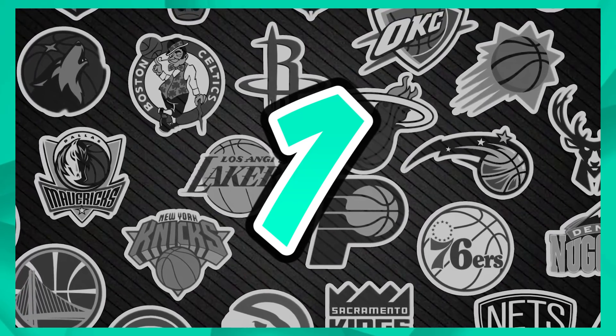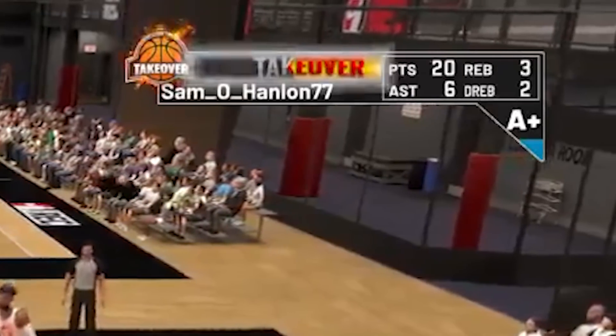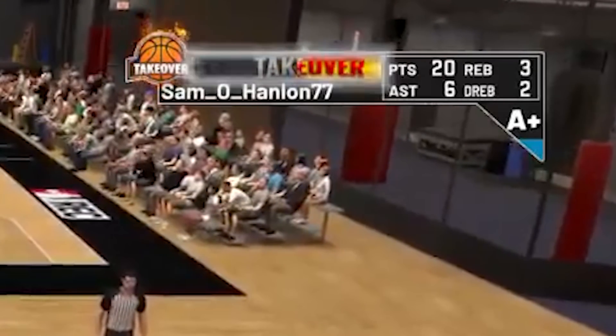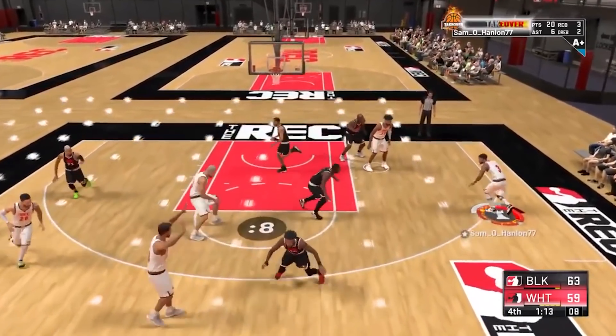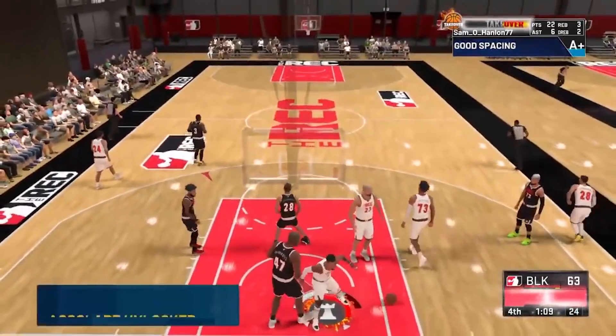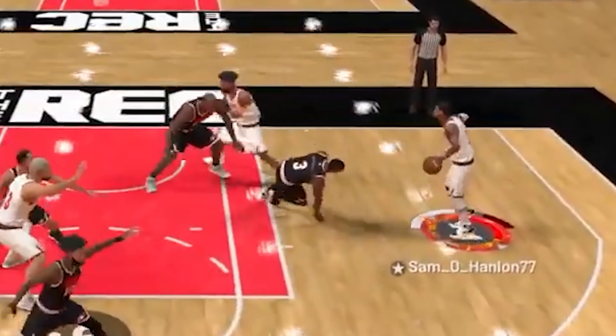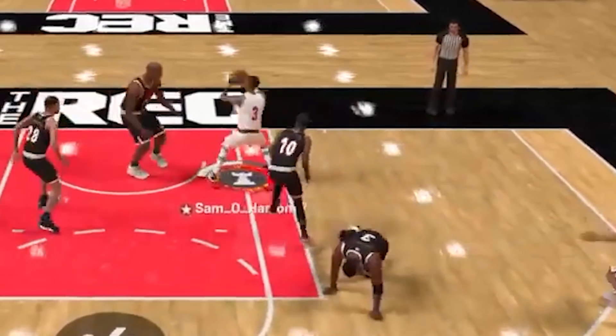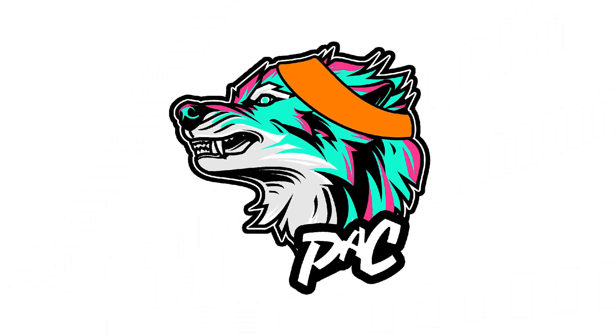Finally at number 1 — the rarest ankle breaker animation in NBA 2K21 current gen. At the rec with Sam O Manian 77, with playmaking takeover as is tradition. He broke his defender, got him on all fours, and then the defender reached up as if he wanted help — and then fell again. That is the rarest ankle breaker in 2K, straight up. If you ever get that one, send it to me. Leave your thoughts in the comments, give the channel a sub, and I'll see you guys next time.